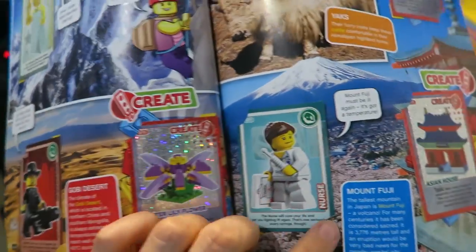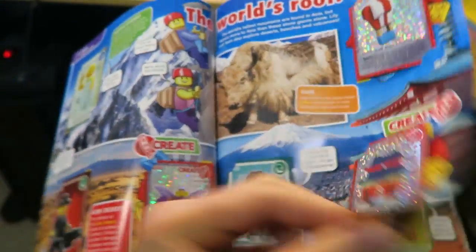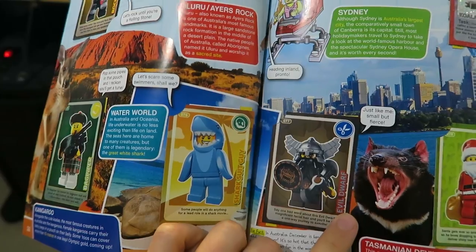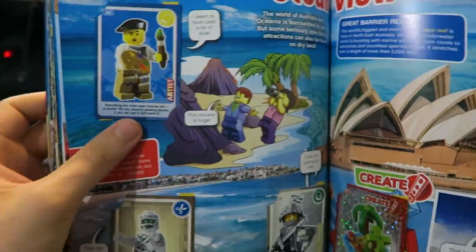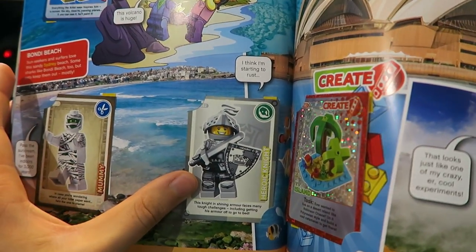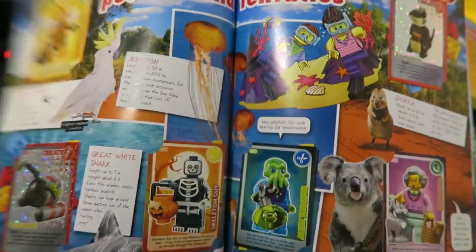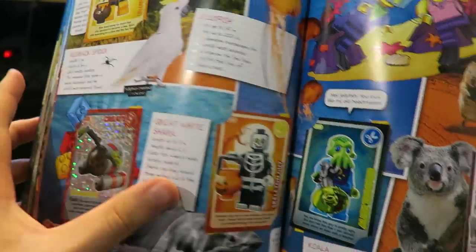We then have a Hollywood Starlet, a Gangster, a Water Lily Flower, a Nurse, an Asian House, and a Hot Air Balloon. Next: a Rock Star, a Bagpiper, a Shark Suit Guy, an Evil Dwarf, a Santa, a Koala, and an Artist — very blue this page. Then a Mummy, a Heroic Knight, an Island, a Crazy Scientist, and a Wolf Guy.